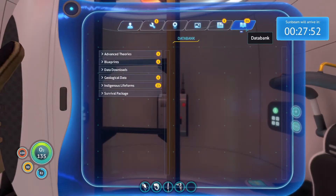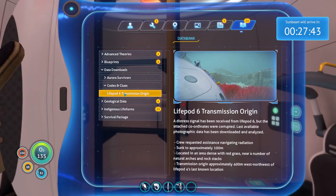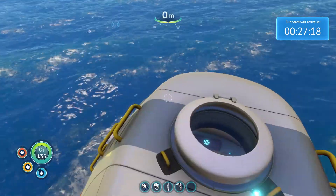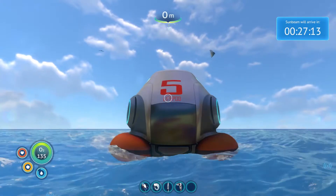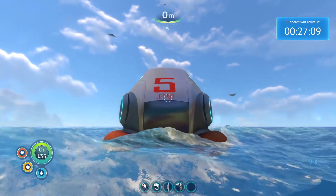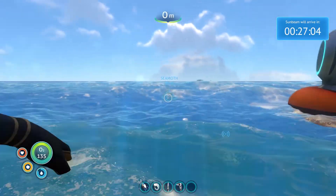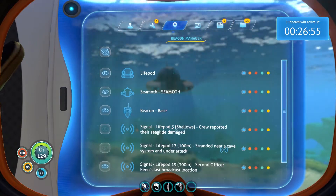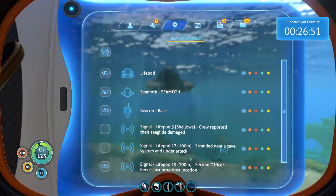I don't know if you guys remember in the last episode but we were looking at life pod 6. It said transmission origin approximately 400 metres west northwest of life pod 4's last known location — that is a tongue twister. I thought we had life pod 4 but turns out we're on life pod 5, so I have no idea where life pod 4 is. I don't even think we have a marker for it.